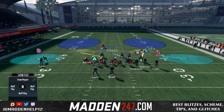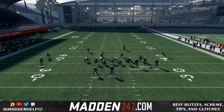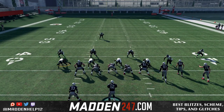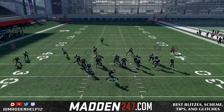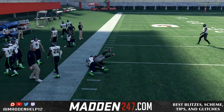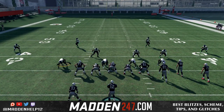Now if there is a hard flat, we can actually still complete that out route to the receiver. But here you see a curl flat — it will not play it. Even if we don't have the running back swing route, we can still complete this. Even though he ducks out there, if we have good route running, that guy is never going to cover that.